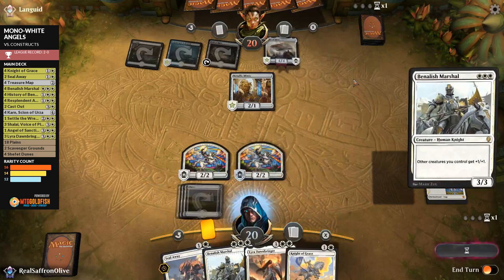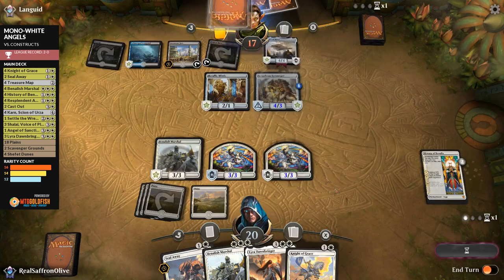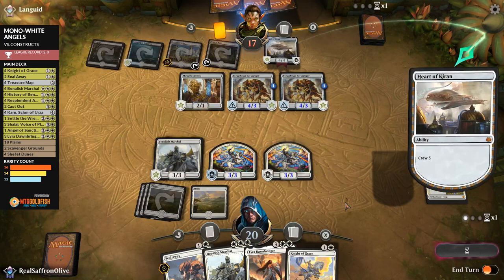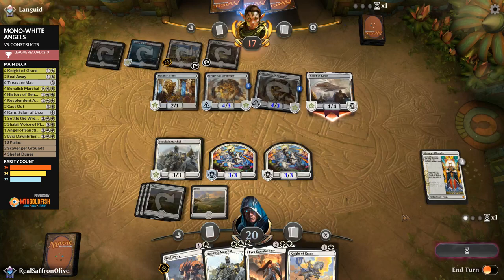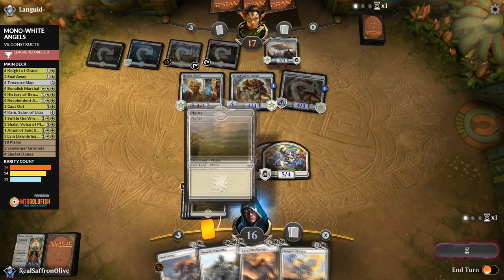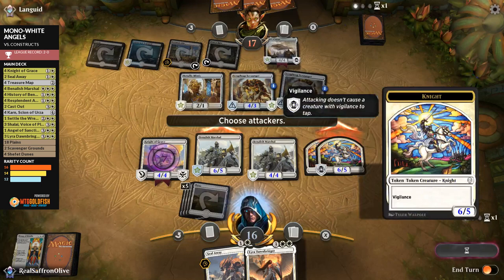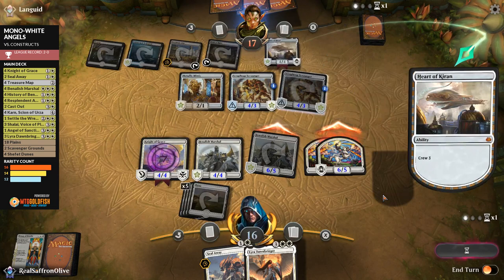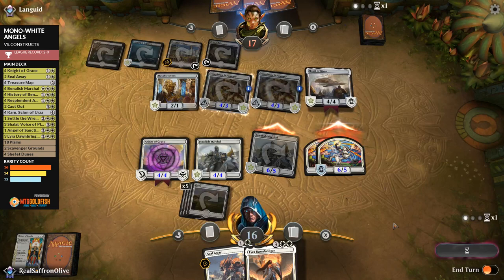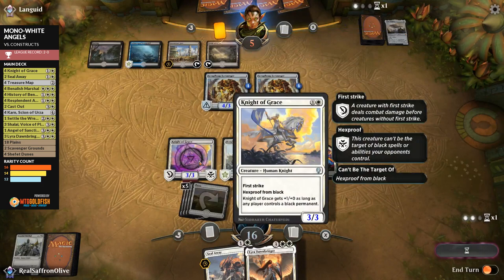History Ultimates. We play Plains, Knight of Grace, Benalish Marshal, and attack with everything — forcing a chump block with Metallic Mimic. The Knight plan is going pretty far. Opponent blocks with Heart of Kiran as well, double-blocking Benalish Marshal — we kill both. Opponent's Scrap Trawler scrounger isn't that threatening against our Knight of Grace. Plus we have Lyra and Seal Away in hand, and these constructs can't block. I think we just win next turn.